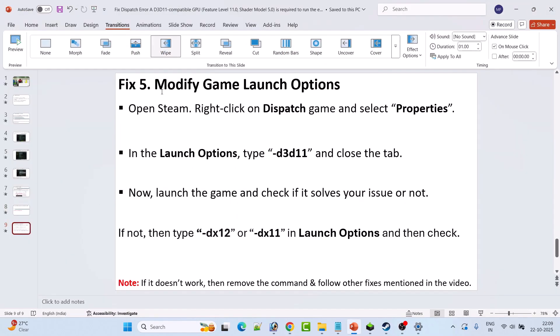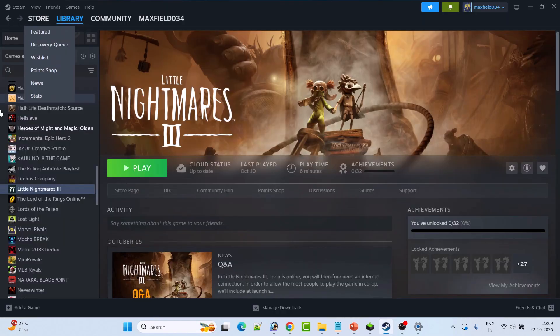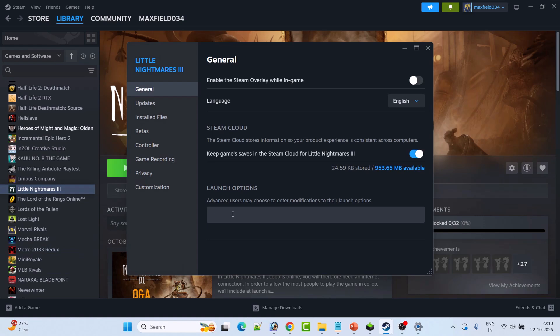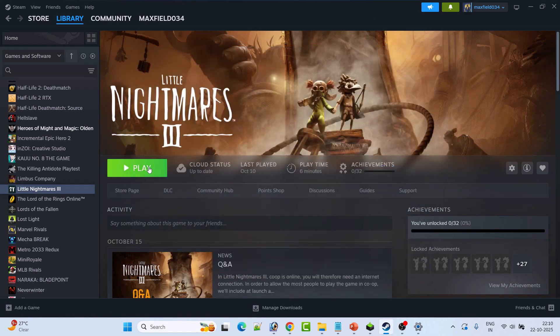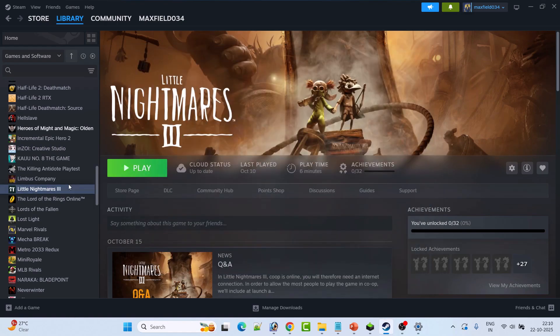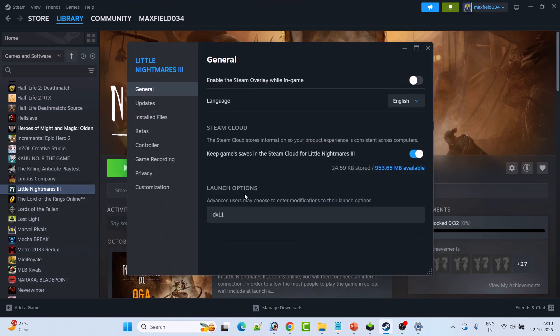The last solution is to modify the game launch options. Open Steam, go to Library, right-click on Dispatch game, and select Properties. In the launch options, type -d3d11, close the tab, and launch the game. If not solved, go back to Properties and this time type -dx11, close the tab and launch the game.